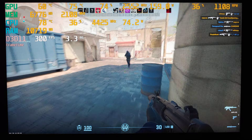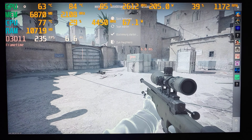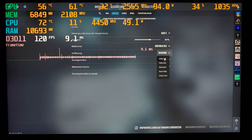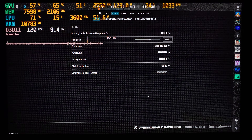The RX 6900 XT is still well ahead of having any problems at 1080p, and since we are not really losing any FPS here, let's go and crank it up to 1440p.